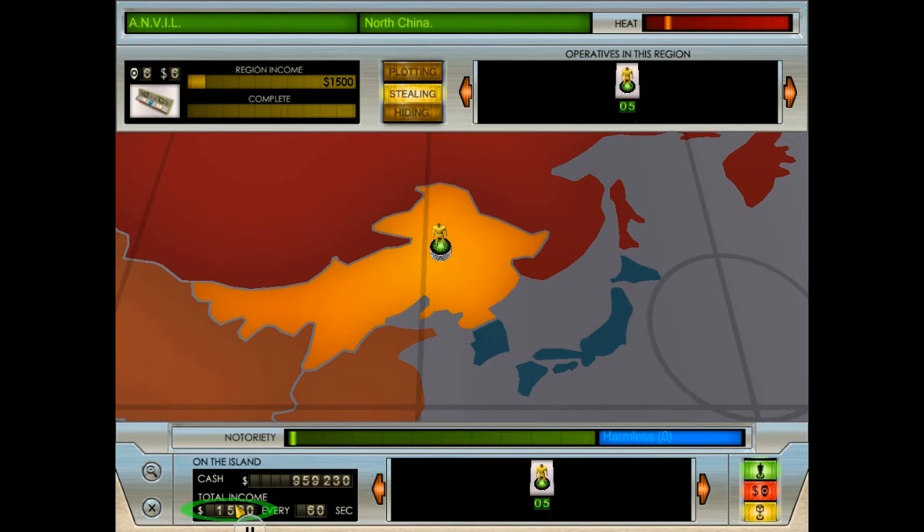Notice how your income level increased when you order these minions to steal. The more minions you have in a region, the greater your income will be. You should also be aware that military minions are better at stealing, and some regions provide more cash than others. Plotting is used to discover acts of infamy, which are evil deeds that can be carried out by your minions. Click the plotting button to try and reveal one.